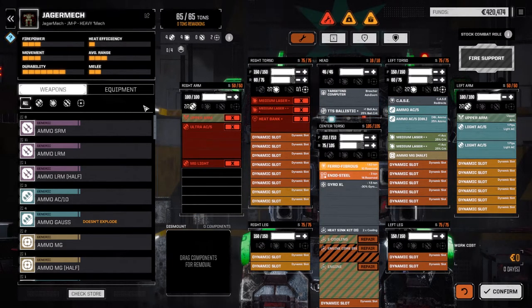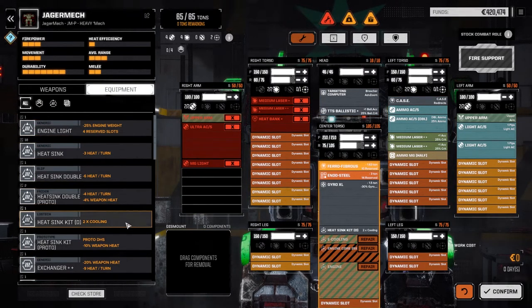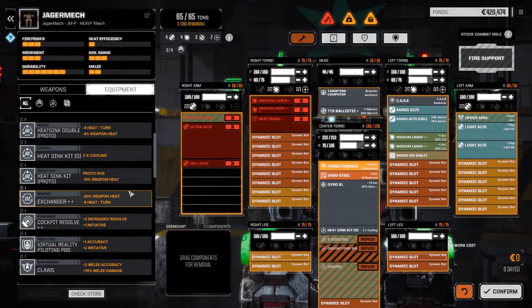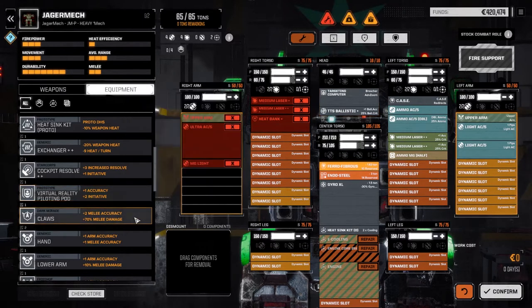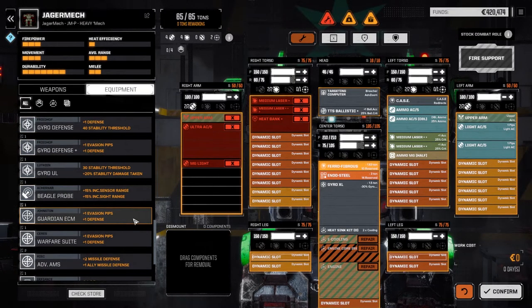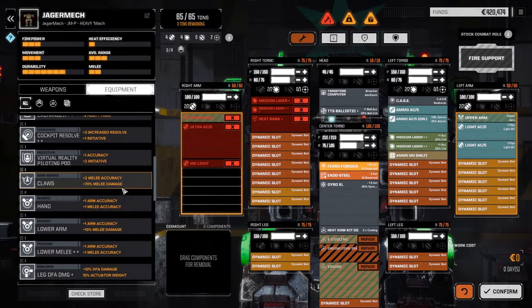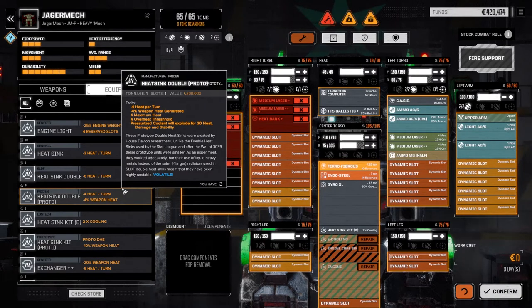Looking at our equipment — we've started to amass a lot of things. We've got a double heatsink kit, some proto heatsinks, a light engine we can use, an exchanger, a virtual reality pod we want to get in. Down here we've got a bunch of stuff to build a melee mech with — defensive gyros, beagle probe, ECM warfare suite, AMS. Lots of cool stuff we can add to our mechs, plus a couple of engines.